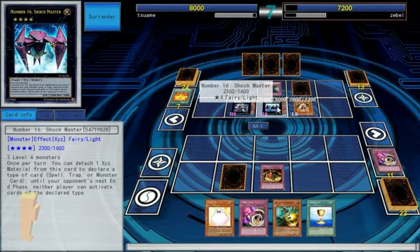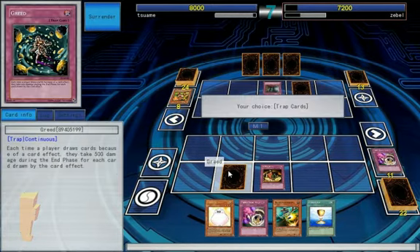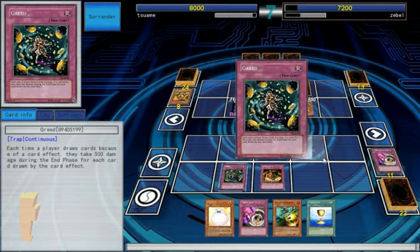Those are Shockmaster. So we're most likely gonna pick Trap, which I still have something to hold for that. For three turns. I can at least get a plus on that. This native player can activate cards as a specified type. I think I can at least chain Greed to it, so that'll be out.